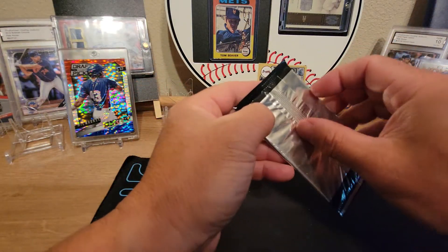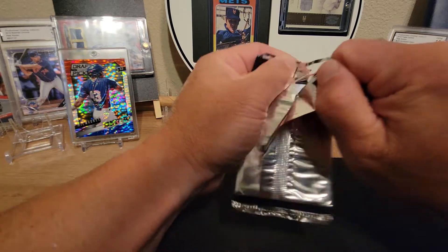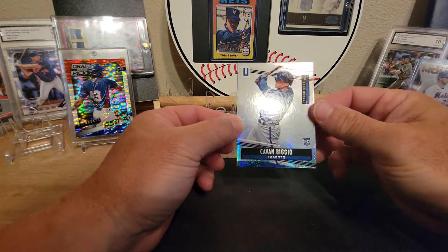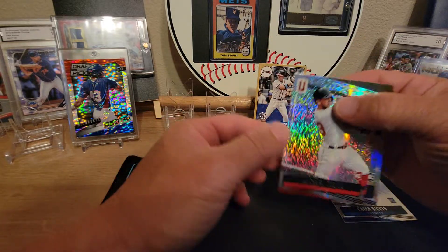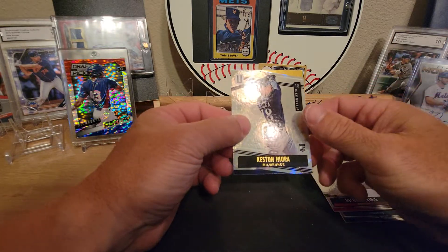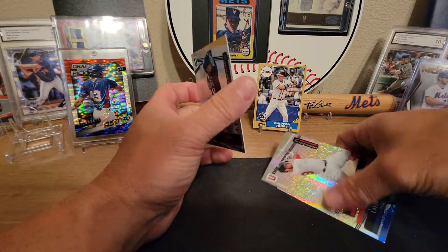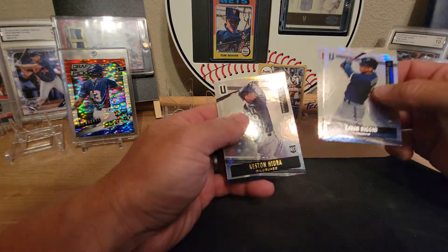Let's get into this Unparalleled 2019 — I have never seen this before. It is a Panini product and we've got a Gavin Biggio rookie card, a Michael Chavis, and a Keston Hira rookie card. There are only three cards but they're kind of cool. So Unparalleled: Michael Chavis, Gavin Biggio, and Keston Hira are the three cards in that pack.